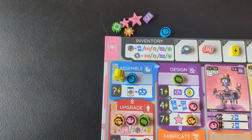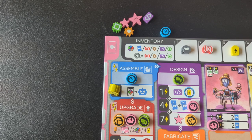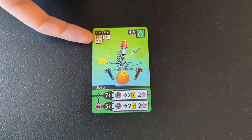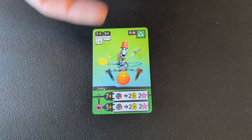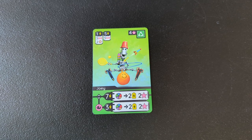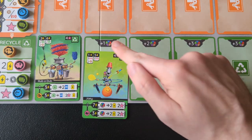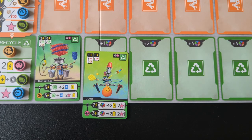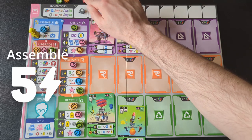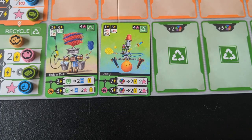The assemble phase is where you spend energy and resources to build robots from your hand. There's just one action here, but you can split up your energy, just like the upgrade phase, to take this action as many times as you want. The cost to build each robot is in the top left, and every robot has two different ways you can pay for it — one option that costs more resources and less energy, and one that's more energy and less resources. The top right tells you which row this robot can be built in and how many points it's worth. Then the bottom shows you the actions this robot can perform. You always build from the left to the right in each row, and once you get past the first column, every space has an additional cost in resources or cards of your choice that you have to pay in addition to one of the costs on the card. So for example, to build this card, you could pay five energy and three sensors, using duct tape if you didn't have enough, then spend any resource or card to cover the additional cost. If you have extra energy after you're done building robots, it just gets wasted.